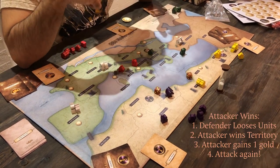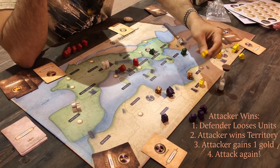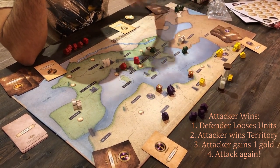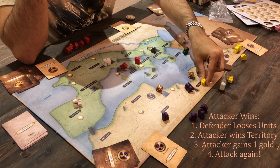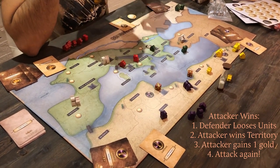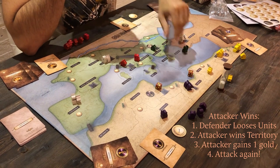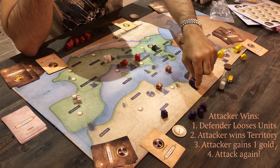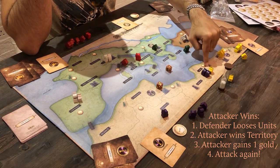If the attacker wins, several things happen. First, there are casualties on the defense side — since the difference is one, the casualty is one horse, because you can't split a horse into two soldiers, so the entire horse dies. Second, the Carthaginians take over the territory and the surviving Egyptian unit must retreat — it cannot retreat into the sea, so it retreats to Libya. Third, the Carthaginians earn one gold coin for winning a battle. Finally, and most importantly, because they won an attacking battle, they can attack one more time this round — for instance, attacking Libya again to take that territory from Egypt.